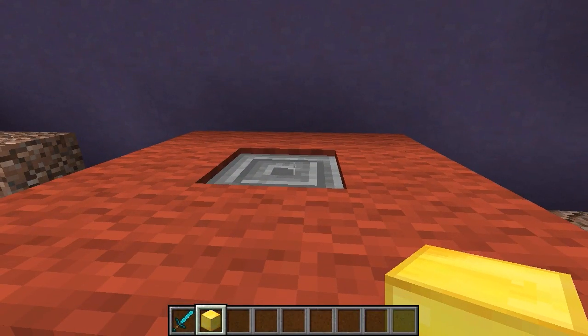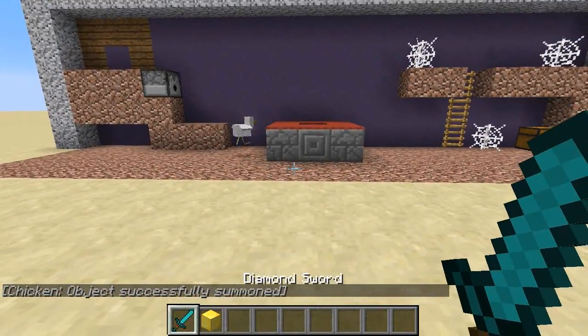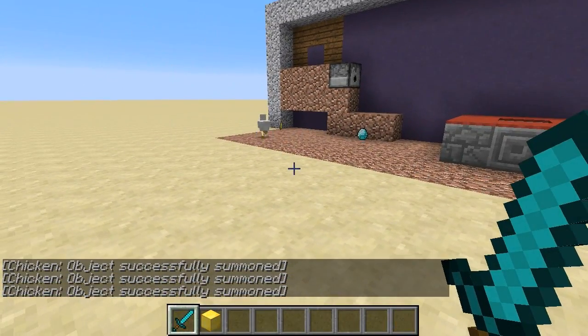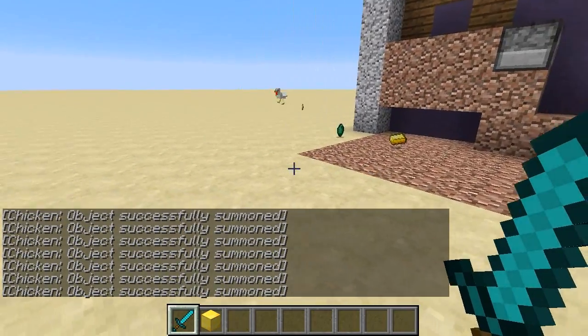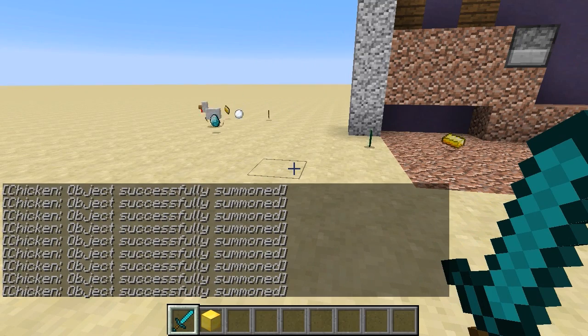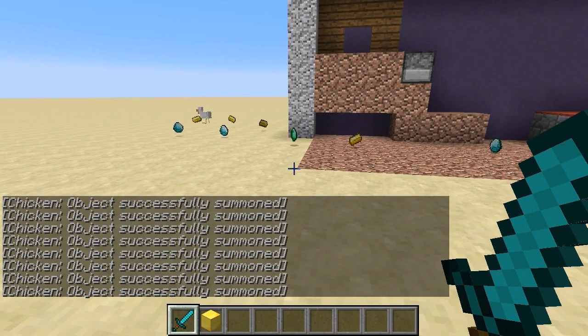When you sacrifice the golden idol on top of the Kali altar in Spelunky, it causes a golden monkey to appear, and the monkey runs around and he poops out gold and gems. So I decided I was going to recreate that in Minecraft. Let's place down the golden idol on the Kali altar. And just like that, it's the golden monkey — or in the case of Minecraft, it's a golden chicken who is pooping out all kinds of gold and gems. Yes, it's just very silly.